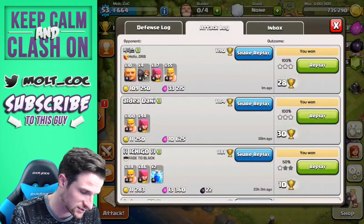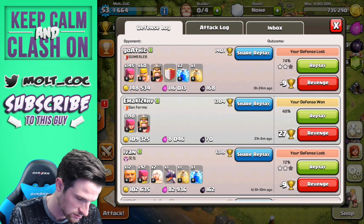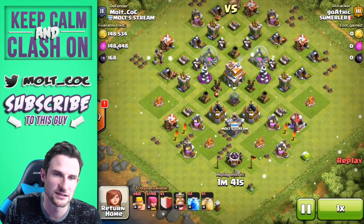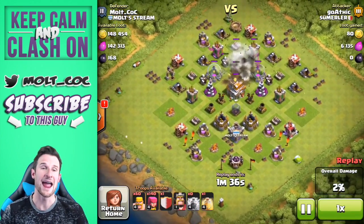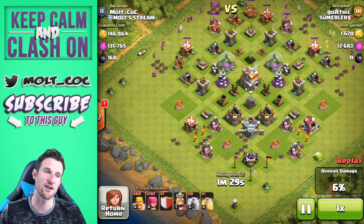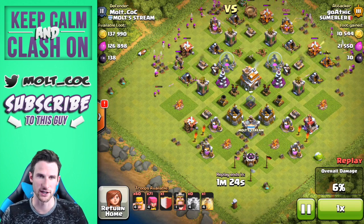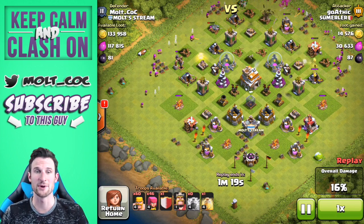We got 27 trophies from the all-archer raid. Let's watch this defense replay — I have seen this one. He uses both of his lightning spells and a heal spell in this raid. Let's watch this and try to analyze how we can do things a little bit better. I already tweaked some stuff after watching this earlier. As I said, the biggest part for me is going to be upgrading my traps on this trophy push because I don't have walls.